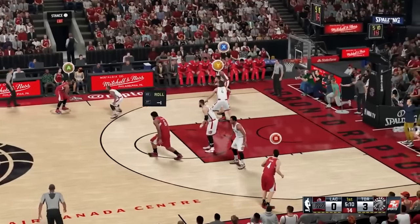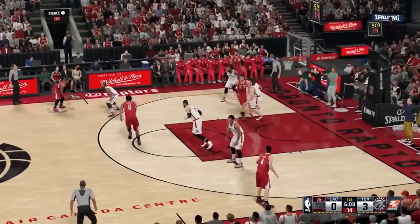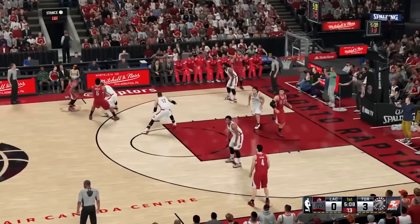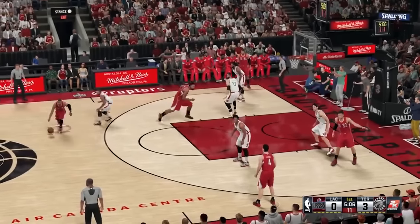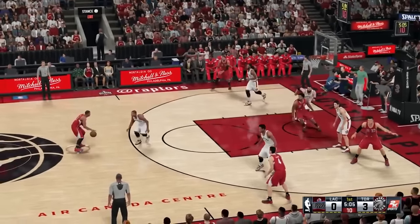Looking back at 2K, not only does it get it right about 90% of the time, it also shows versatility. DeAndre Jordan runs the pick and roll with Chris Paul, and Jonas Valanciunas does the right thing sagging down and detaining the roll. Kyle Lowry once again goes over the pick very solidly because he is a good defender, and the offense is shut down. So needless to say, in round two, 2K all day.